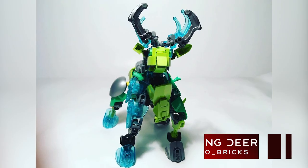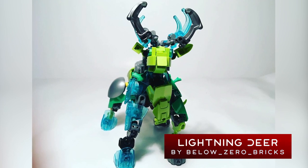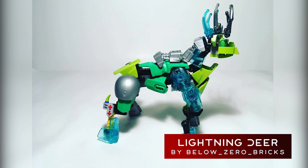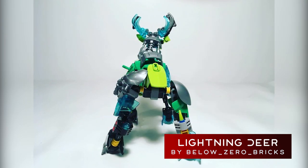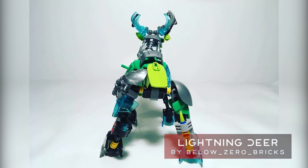This gorgeous lightning deer, crafted by Below Zero Bricks, shows that you can use more than CCBS parts to achieve a top 10 spot. Below Zero uses a mixture of CCBS and system bricks to perfectly blend asymmetrical greens and transparent blues. I imagine it would be a great honor for an Ursiun to stumble across such a majestic creature.